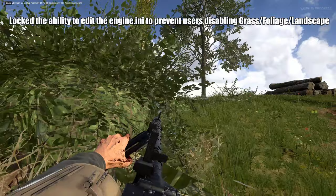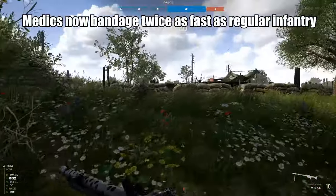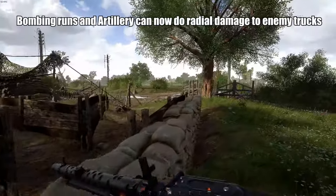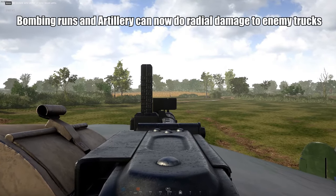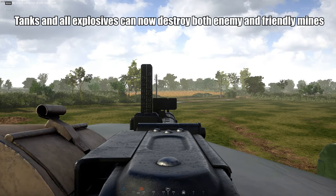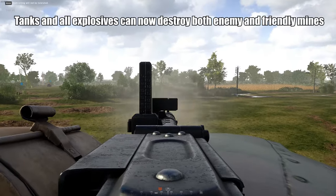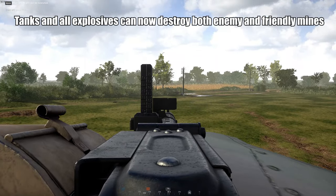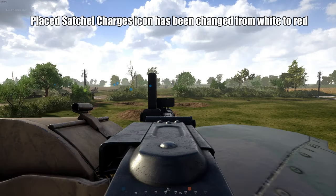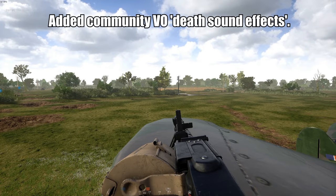Changing foliage settings no longer causes bushes to disappear, and the ability to edit the engine INI to prevent users from disabling grass, foliage, and landscape has been locked — apparently that was a thing. Medics now bandage twice as fast as regular infantry. Pistol damage at range has been increased. Bombing runs and artillery can now do radial damage to enemy trucks. All explosives can now destroy both enemy and friendly mines — before you had to call an engineer to dismantle a mine, but now you can just throw a grenade at it. Satchel charge icon has been changed from white to red.